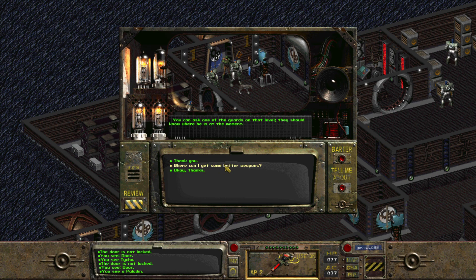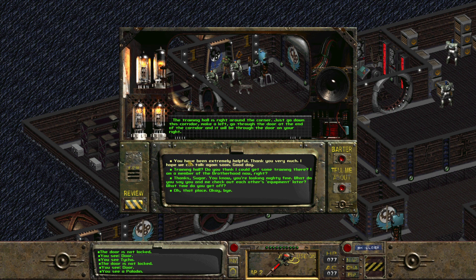Where can I get some better weapons? You should talk to Talos — he might be able to help you, or at least tell you who to talk to. During the day, Talos is normally supervising in the training hall. Do you know where that is? The training hall is right around the corner — just go down the corridor and make a left, go through the door at the end and it will be through there.